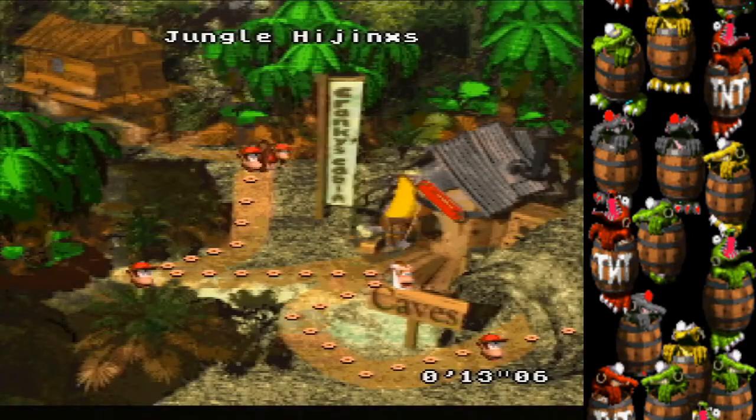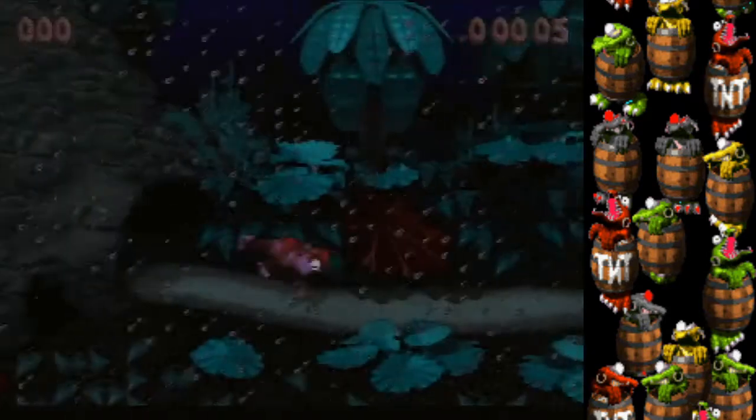Moving on — I might make another tutorial going really in depth into every stage, but right now I'm just going to cover skips that aren't too hard to learn and save a lot of time. For reference: 1-1 Jungle Hijinks has no big skips, and Ropey Rampage has a small shortcut.